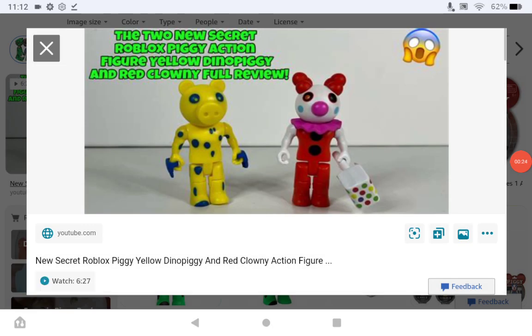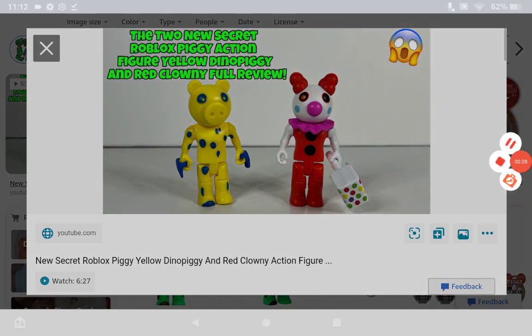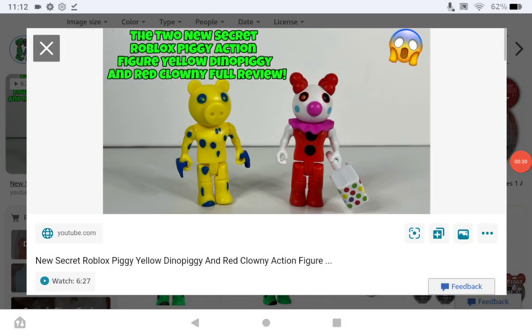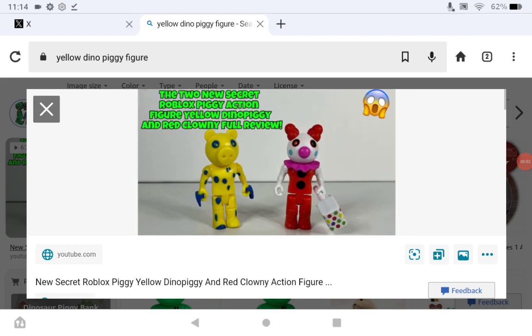Those figures are Yellow Dino Piggy and Red Clowny, for some reason. I have no clue why these are a thing, but they are. You get them in an interesting way — from the Piggy head bundle. You might think you only get Piggy and Foxy from that, but you also have a chance to get one of these guys.